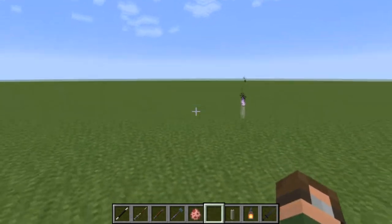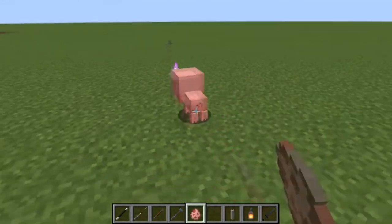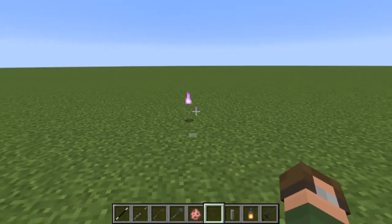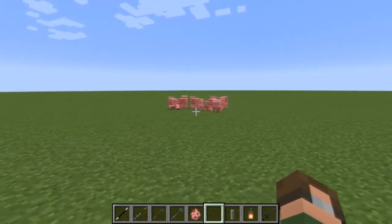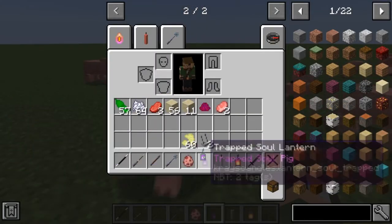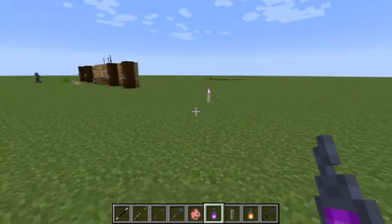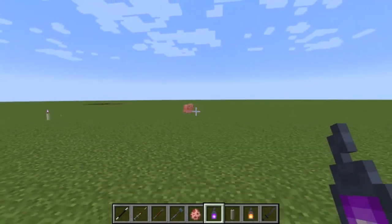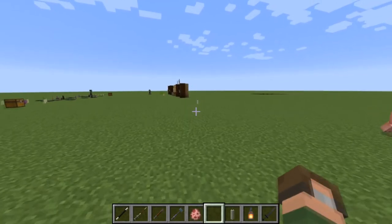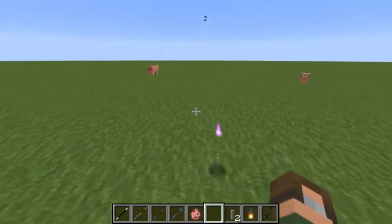In that radius around this candle, all pigs that come into it will become invisible. If I break this candle, once the potion effect wears off, they're all visible. I can even place it back down, relight it, and they'll start turning invisible again. If you take a regular soul lantern and right-click any of these candles, it will convert it into whatever flame type you have this lit with. You can also use this for hostile mobs as well.